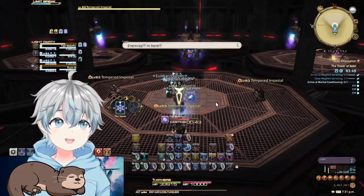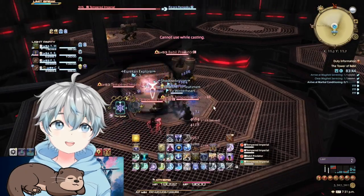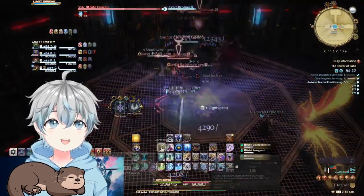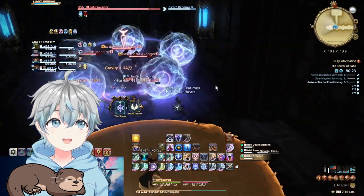The elevator spawns multiple sets of adds back to back — first four adds, then three more, followed by two big ones. After a loading screen and a short walk you'll find another small group of three.